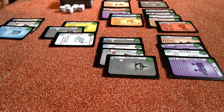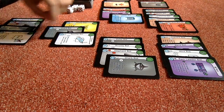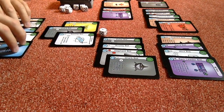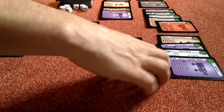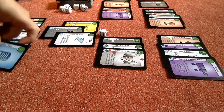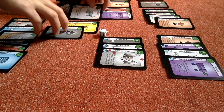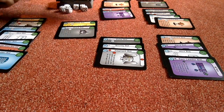Bounty bot lets me draw a card every time I scrap another card, so we can start tearing through them. One dead here, one dead here — 1 damage. We can quickly replenish our army. Another one here — 2 damage. Then let's go for this guy as well. He's going to put my bounty to the bottom, trigger my shark, which unfortunately kills my bounty bot.